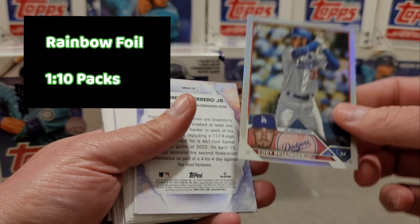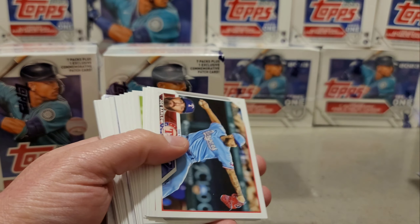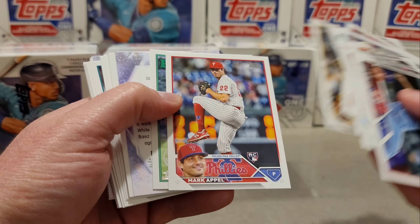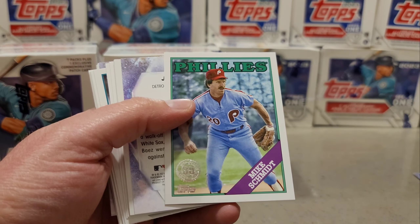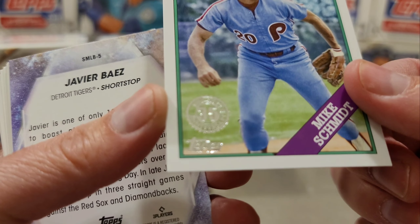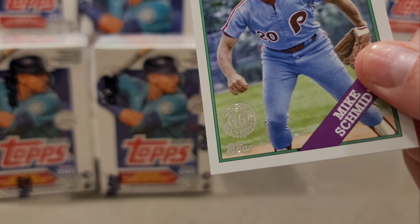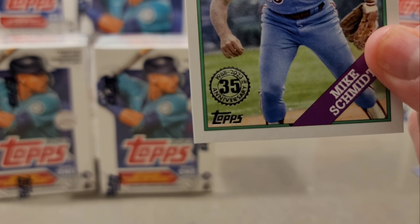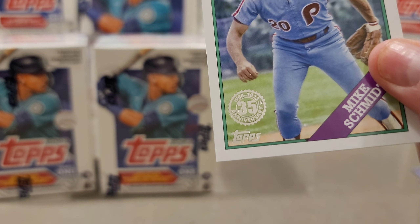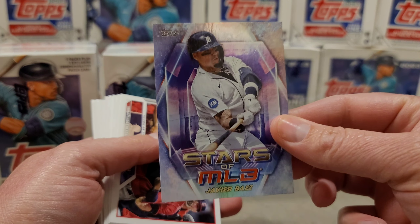This one is backwards — it's probably rainbow foil. Rainbow foil of Cody Bellinger. And then we have Vladimir Guerrero Jr. Stars of MLB. We have a Mike Schmidt in the 88 — and you can see it even says 1988 right there. So you guys believe me now? It says 1988 to 2023, not 98. I don't know why Topps said 98 on the box — don't they have people who proofread this stuff?